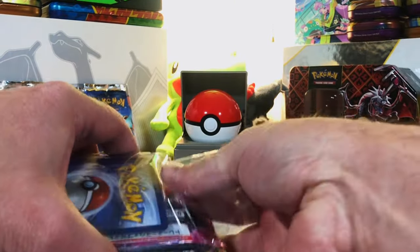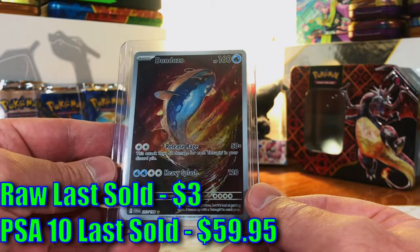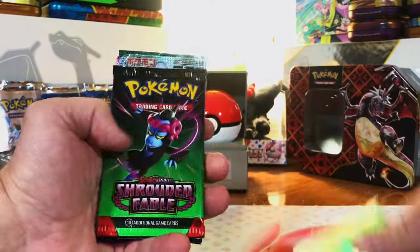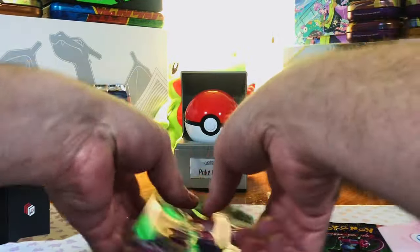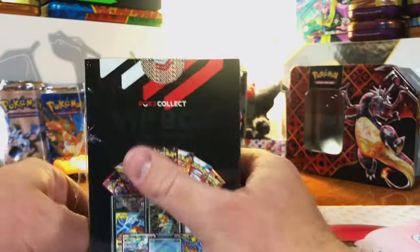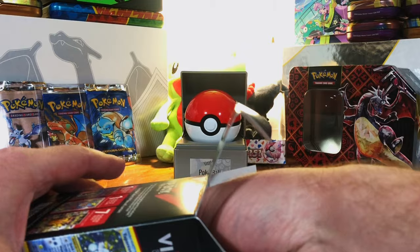There is absolutely no variety in the English packs and that worries me. We got a Dondozo illustration rare from Scarlet Violet Base Set — haven't pulled that one before. Still no variety — I think these are all the same packs in every box: Obsidian, Paradox, Shrouded, Paldea Evolved, Japanese Temporal Forces, and Japanese Shrouded Fable. Unfortunately it looks like the packs are going to be the same deal. They could have really spiced it up — no 151, no Paldean Fates, no Brilliant Stars, not even Vivid Voltage.